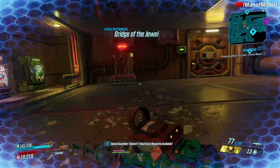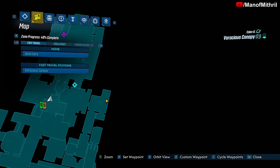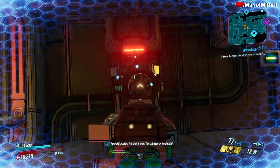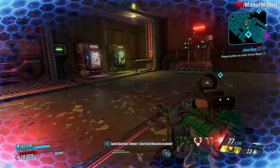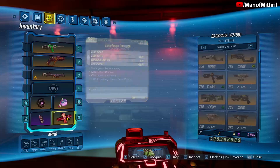I am right here on the map — I know it's kind of hard because there are multi-levels — but I'm right where the nearest save station is. That way you just jump down here and it's a quick little run to the boss fight.